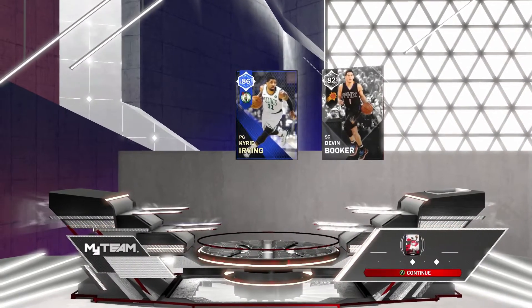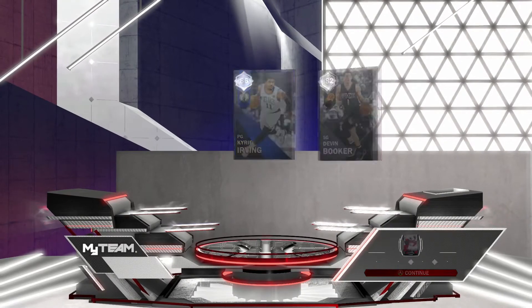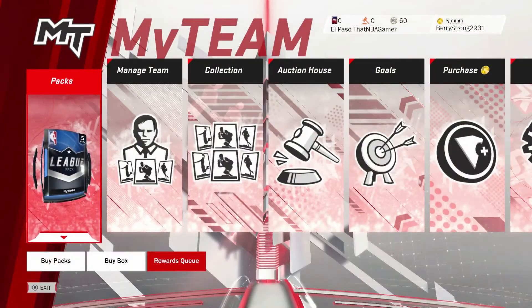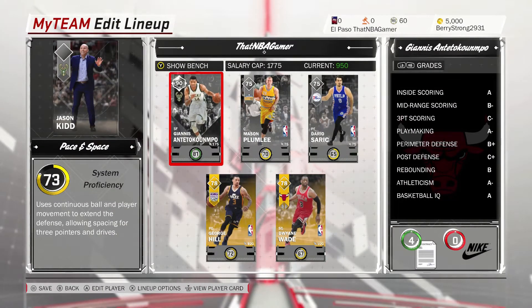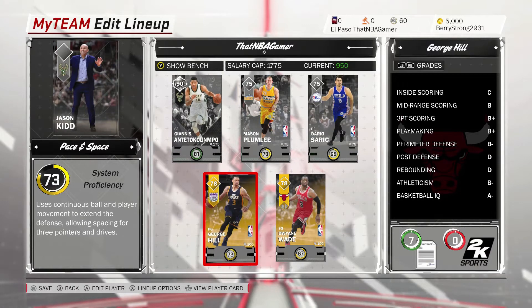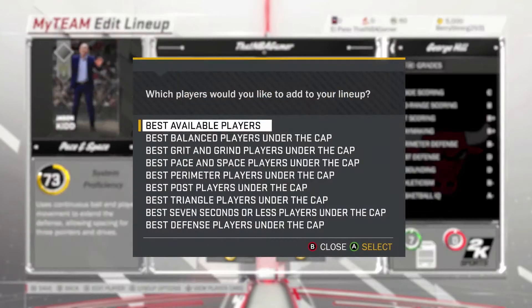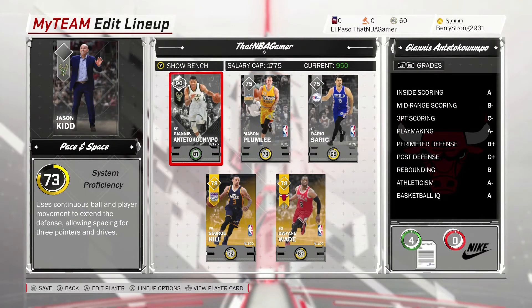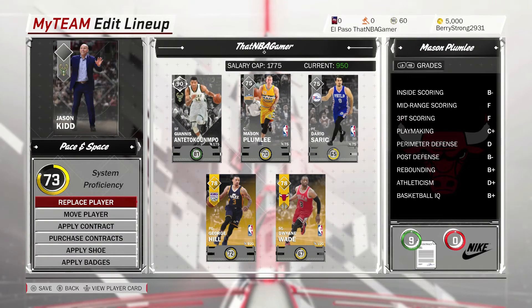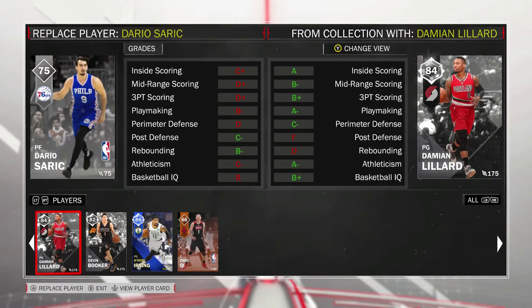And the second one is going to be a Devin Booker. So very, very nice start right there — that is going to be added to my squad. I did get a 90 overall. Not sure if everyone's going to get that 90 overall, but I like to think yours truly pulled that, though obviously that's probably not the case — it was probably everybody got him. So nothing too special in all honesty, but obviously it's still a nice player to have on the squad.